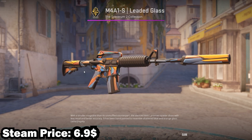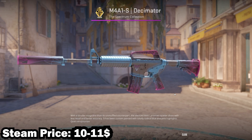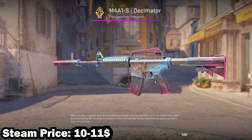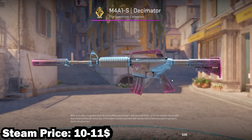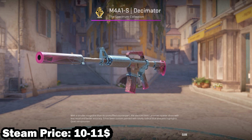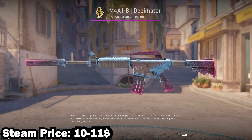For the number one spot we have the M4A1-S Decimator in Field Tested. This goes for about $11 on Steam, but on a third-party website you can easily get it for under $9. I'm cheating a little bit, but I think this is the best skin on the list, and it looks especially good with pink holo stickers.